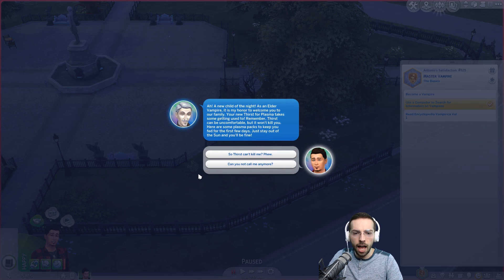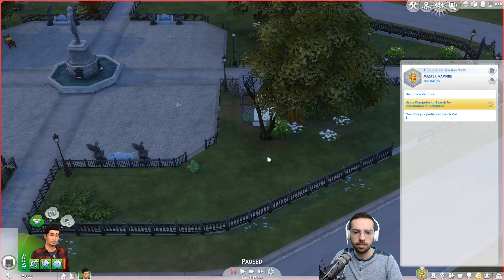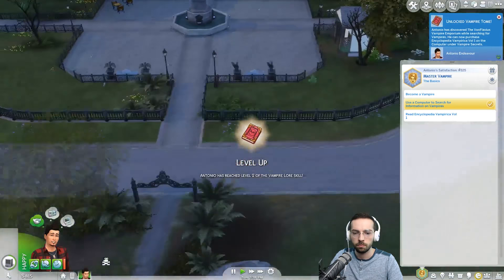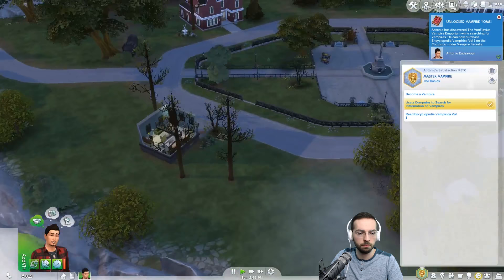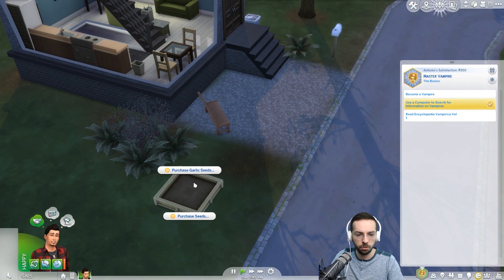A new child of the night! As an elder vampire, it is my honor to welcome you to our family. Your new thirst for plasma takes some getting used to — thirst can be uncomfortable, but it won't kill you. Here are some plasma packs to keep you fed for the next few days. Just stay out of the sun and you'll be fine. Level two in the vampire lore skill — hey, sweet! Wolfsbane — can we harvest you? No, I can't harvest that one either. I would like some wolfsbane in my little garden.